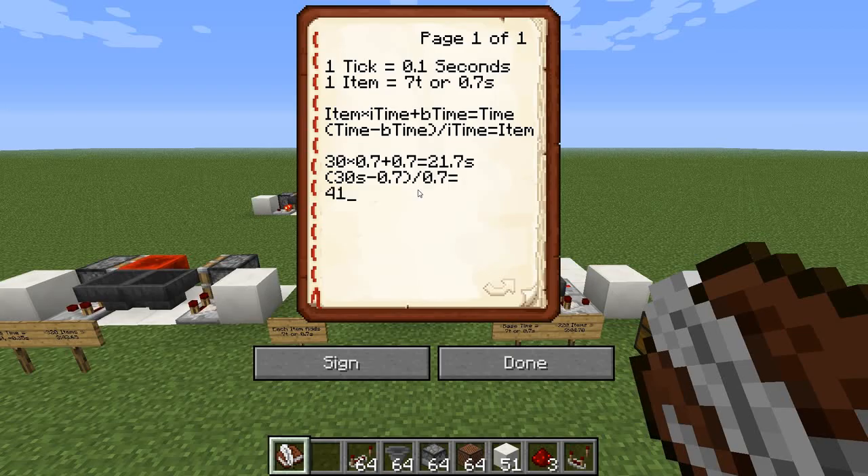Working that out: 30 minus 0.7 divided by 0.7 gives us 41.857 items. Since we can't have part of an item, that's where the inaccuracy comes from. The 0.857 remainder times 0.7 equals 0.6 — so we're missing 6 ticks from our timer.